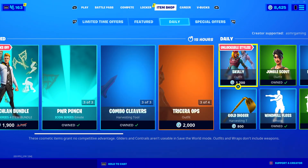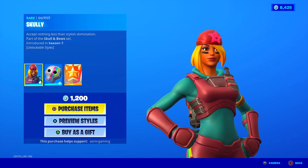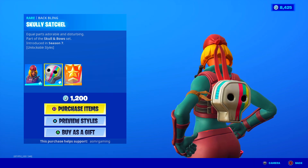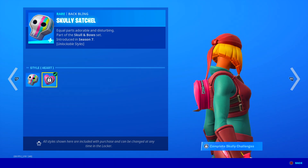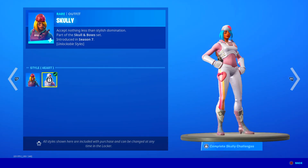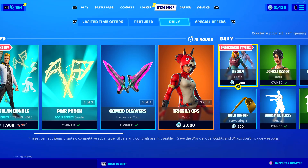Scully has returned. Nice to see Scully here. 'Except nothing less than stylish domination.' Comes with the Scully Satchel back bling — 'Equal parts adorable and disturbing.' So basically you do these challenges and get to unlock the second edit style, which I think looks way better than the original — just got to do her challenges. Good skin. Definitely worth the price. Kind of popular.